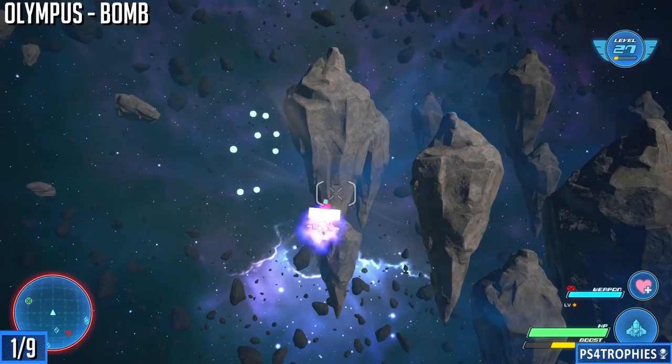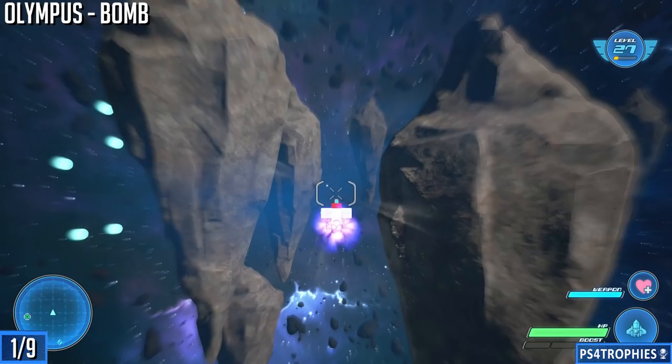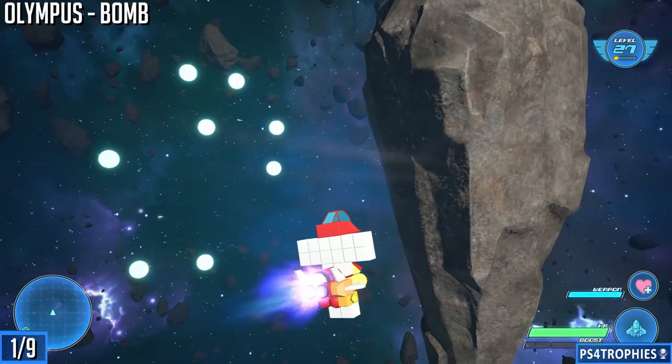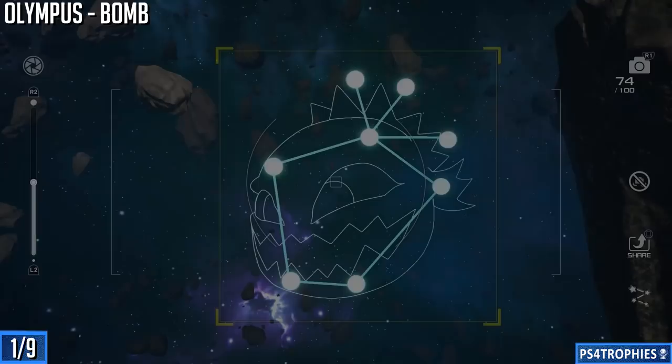We have to kind of go around this rock to get the right angle on it. You have to get the right distance and be approaching it from the right angle in order to get the photograph — not too difficult. Most of them are going to be pretty much straight on. For this one I just go around the rock so I can get a nice clear shot, and snap that photo.